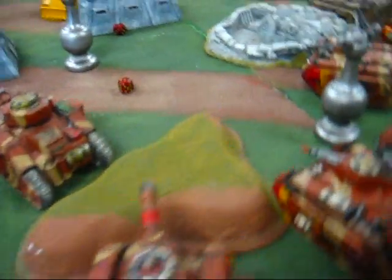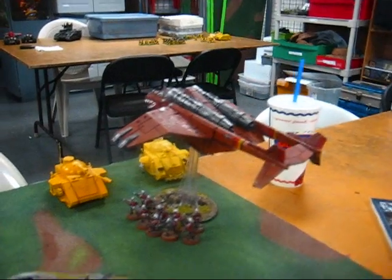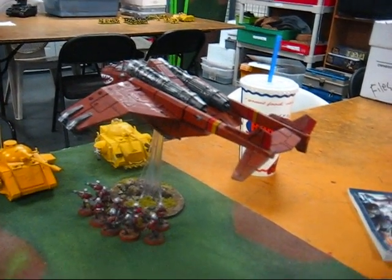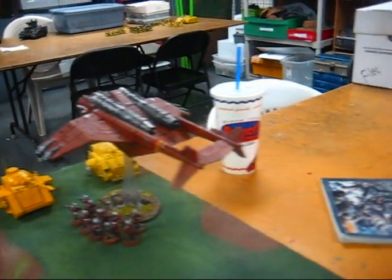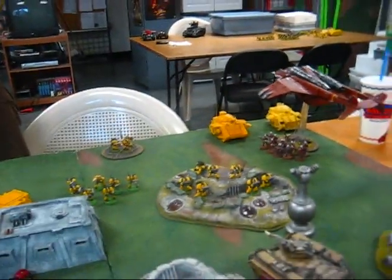Ogryns showed up and killed most of the scouts. I blew a lascannon off the Predator, and immobilized and stunned the other one. This should have been way more damaging. Sanobio's other army is about to show up — and it's going to hurt.